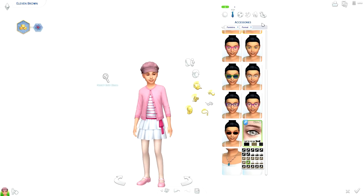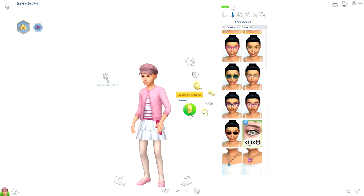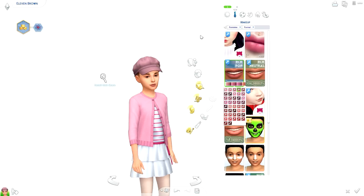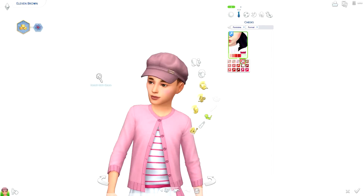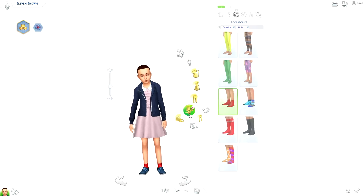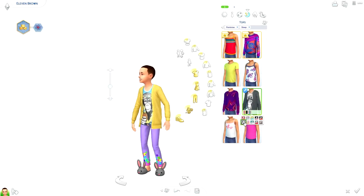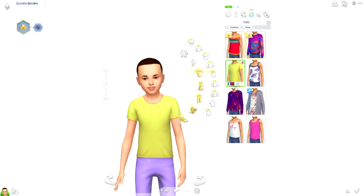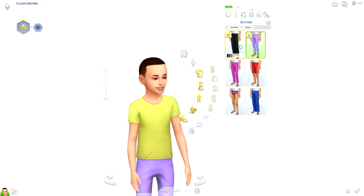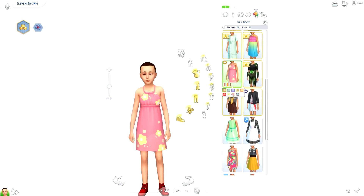Trying to figure out what the kids would wear as their other outfits was also tricky. We haven't really seen Eleven wear other clothing before besides what she's already wearing. So I kind of just guessed — maybe she went into Mike's sister's wardrobe again and grabbed out some clothing, because that's what he did for her originally.